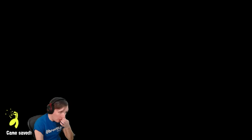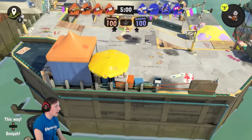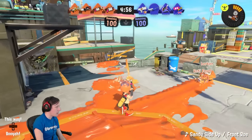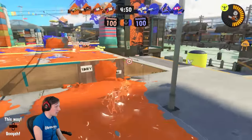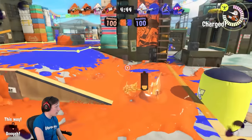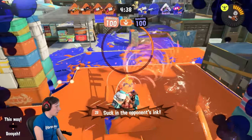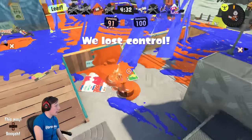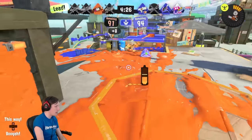Interesting comp matchup — they've got double Tri-Stringer, so I might want to focus my Ink Vac on preventing those from impacting the zone. Ink Vac is a bit better in Splat Zones because you can keep opponents from playing the objective — you put yourself up here and just get the objective for free. But then you lose it again immediately after because you weren't putting down any paint the entire time, and sometimes your team goes down.